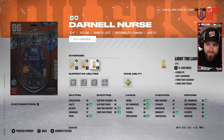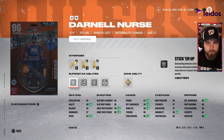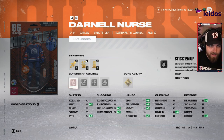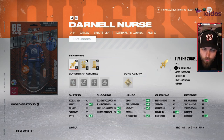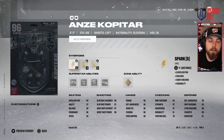Moving on to the A tier: the 96 Darnell Nurse, six foot four, 221 — essentially the same stat range as Aaron Ekblad but on the left side. The huge benefit over Ekblad is gold Truculence plus Stick 'Em Up, so that combo is going to be a lot better. Not a huge difference overall, but Darnell Nurse is a better bang for your buck. He's firmly in the A tier.